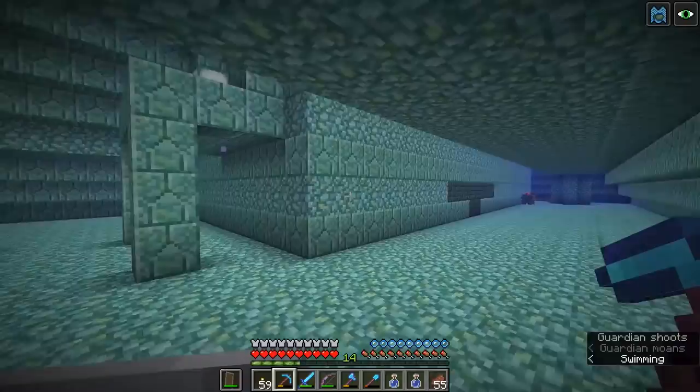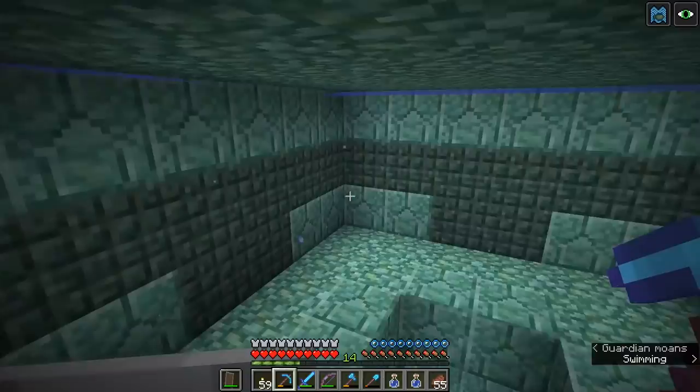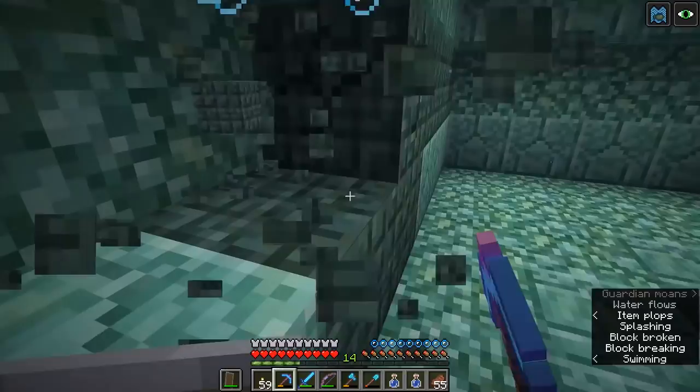Notice that night vision really does make a difference in these places. It's a little bit easier to see now that there are improvements to underwater vision across the board, but you can still see quite how much of a difference it makes. And now we don't have mining fatigue anymore — with the elder guardians dead, you won't have to worry about not being able to mine through blocks. So now we can actually mine out the walls of this place and do more or less whatever we want with it. The first thing I usually do is take out this dark prismarine because this is one of my favorite blocks in the whole game.